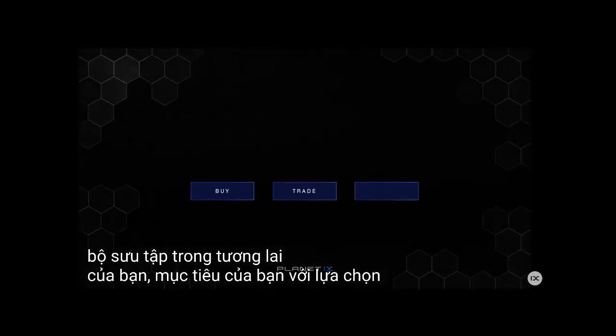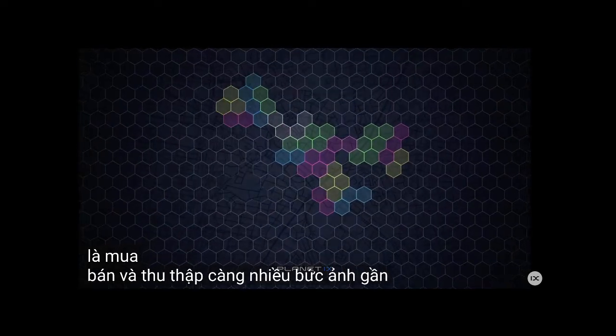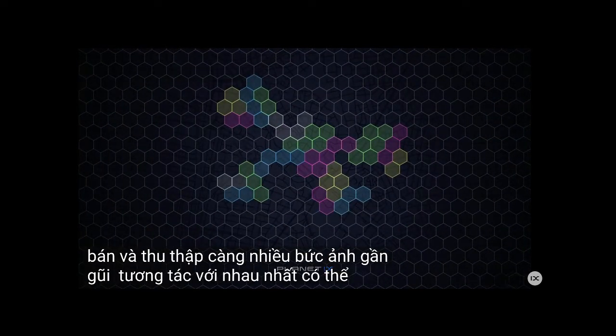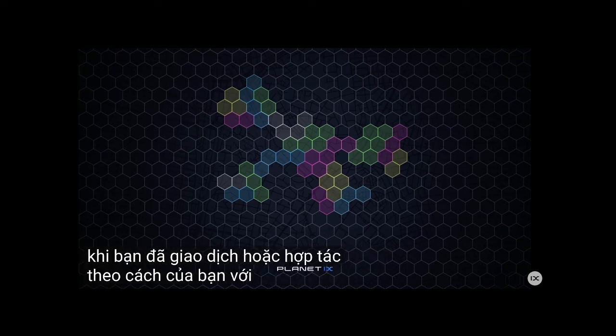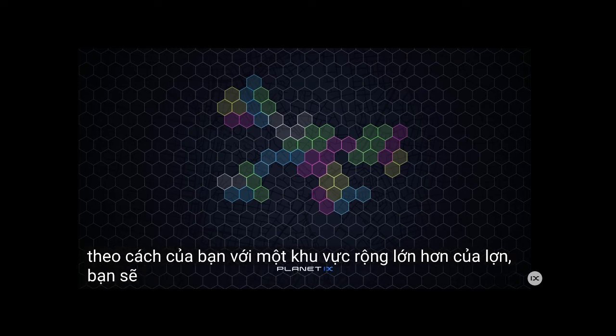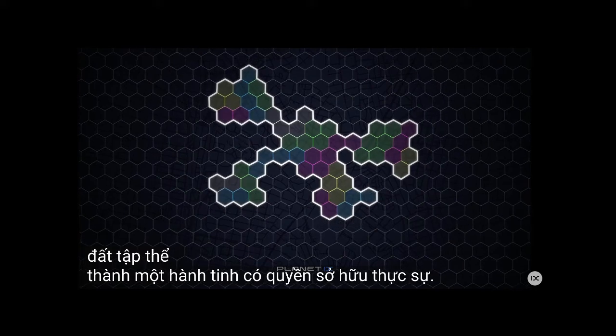Your goal with Planet IX PIX should be to buy, trade, and collect as many PIX in close proximity to one another as possible. When you've traded or collaborated your way to a larger area of PIX, you will get the opportunity to exchange the collective land into an NFT with true ownership.